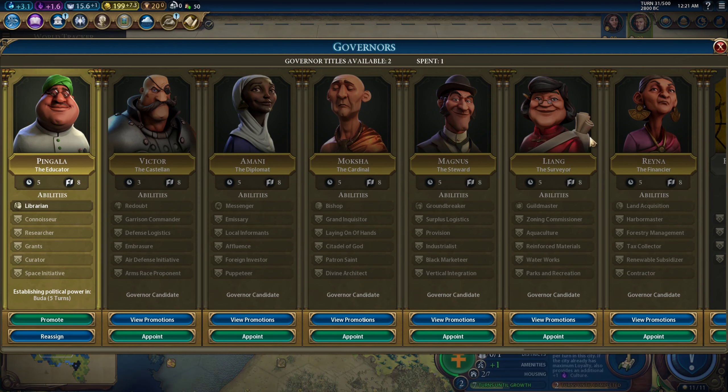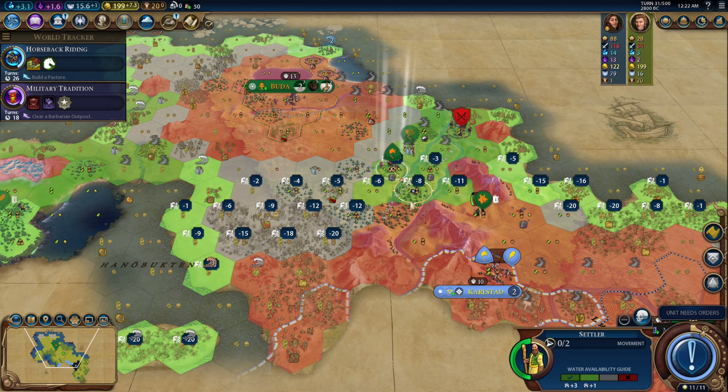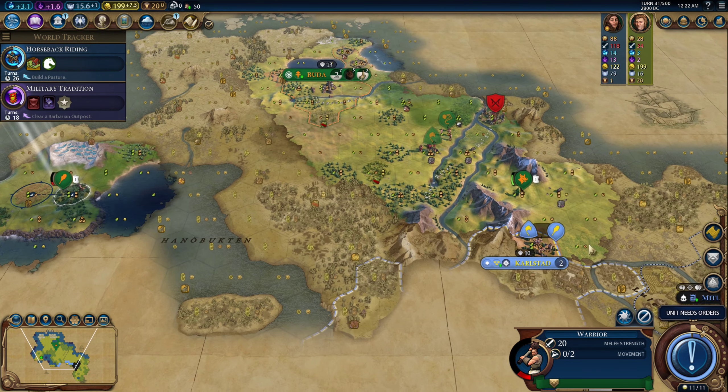I think I want to take the science promotion on Pingala. Then I'll leave one governor title for keeping this city alive and also potentially getting Victor so that I can have a successful military campaign against Christina. Because if I have no loyalty in this area, her cities will just flip.